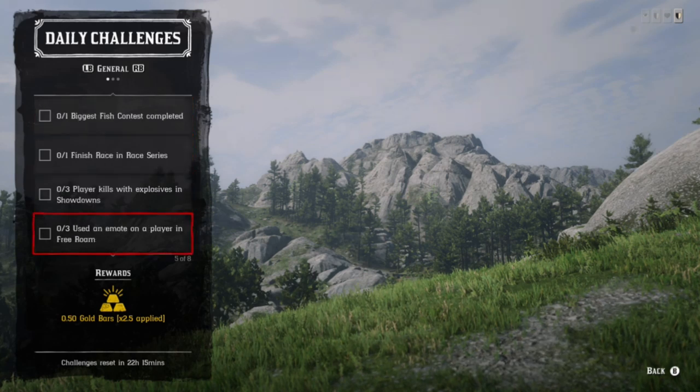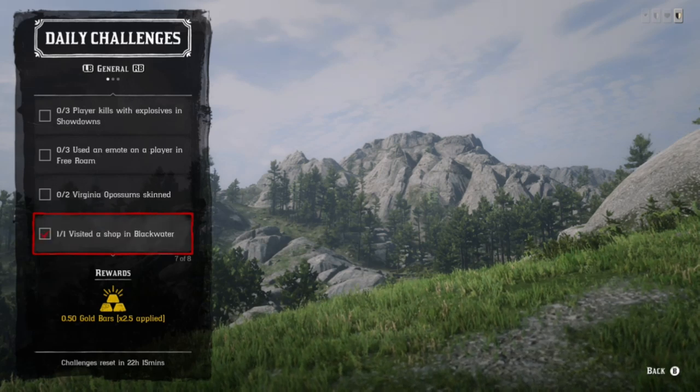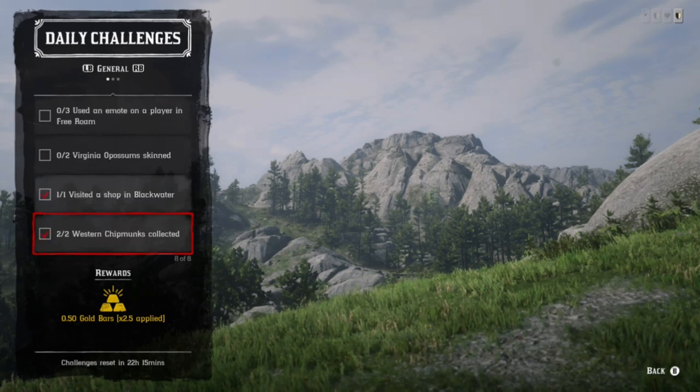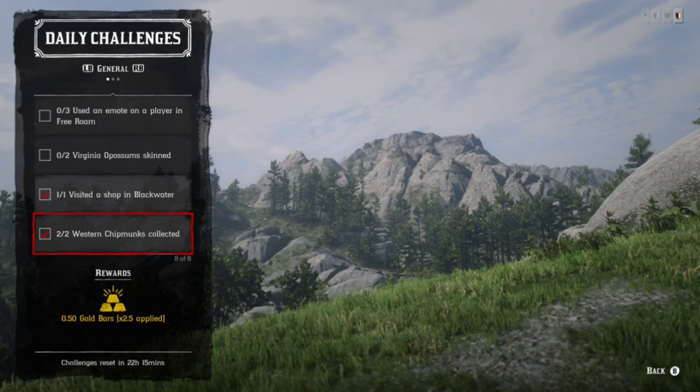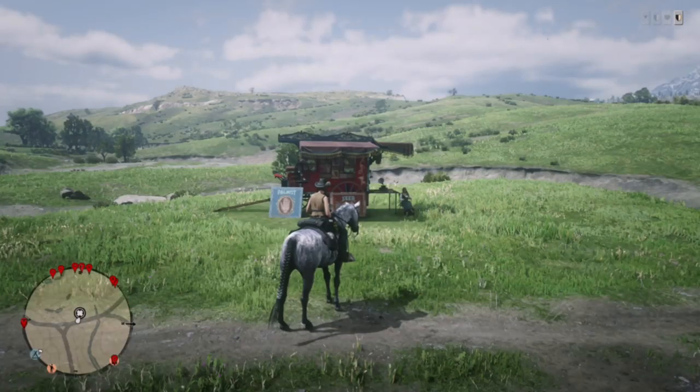For daily challenges we have Opossum, we also have Western Chipmunk. We do have some easy ones for people that are just looking to get one daily challenge to keep their streak alive. You can emote players in free roam, you can either complete a race or visit a shop in Blackwater.